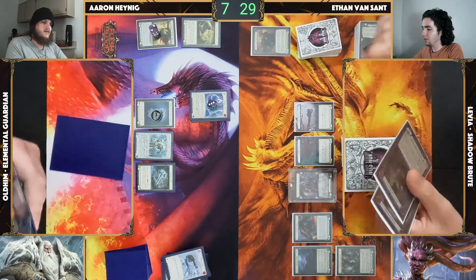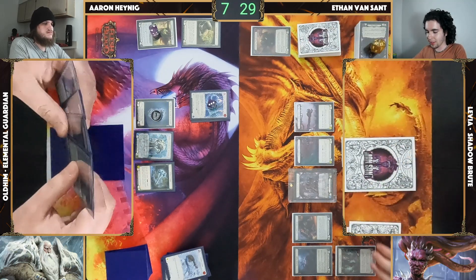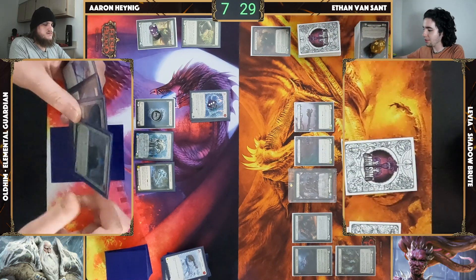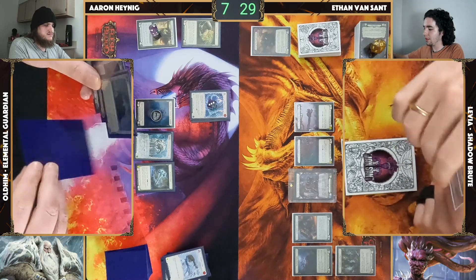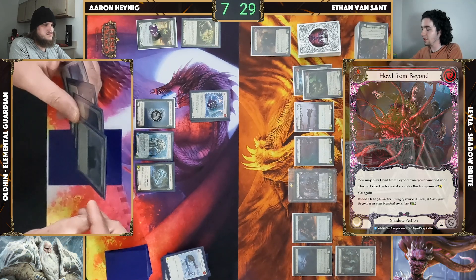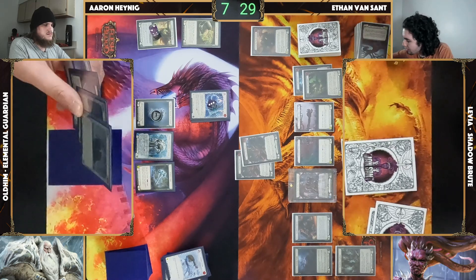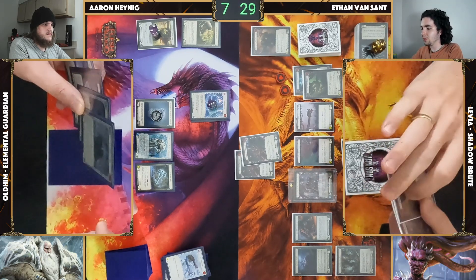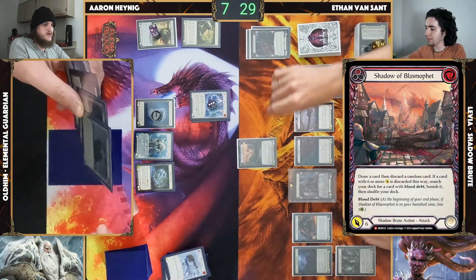One, two, three — seeing a lot of blue concentration but this is fine. As long as we hit on Scabs we've got things to pay into. Declare Scabs again — not this turn, that's fine. I'll pay for double Howl — Howl, Howl, leave two float. Put me at 14. Then I'll play out Shadow of Blasphemy.